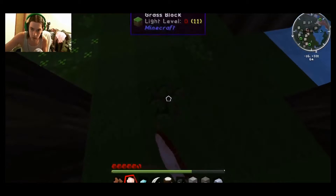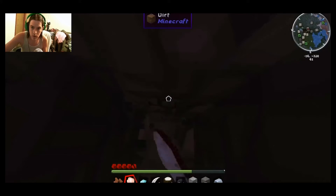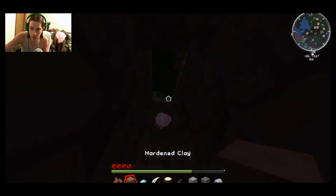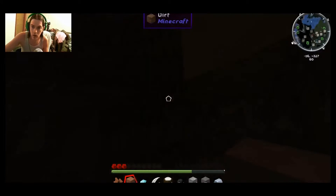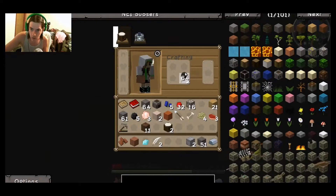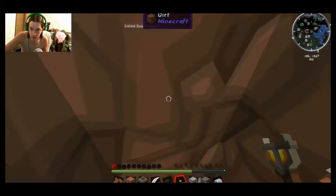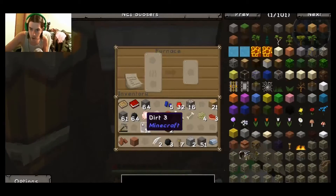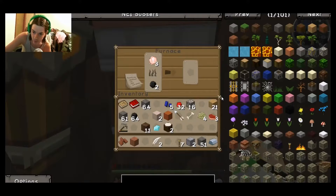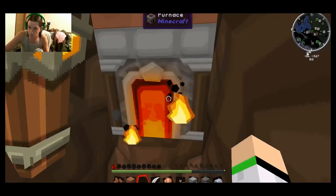Make a hobbit hole for the night! There we go, and we got some sticks. Oh — that's why I was wondering why I'm taking damage, because I'm about to die of hunger. Well, not really die, but... let's cook some food really quick. Oh yeah, I love that chicken! Come on, we can do it — bam, there we go.